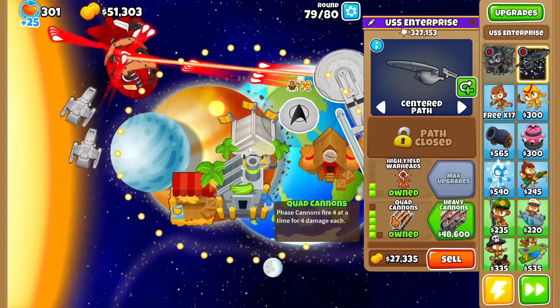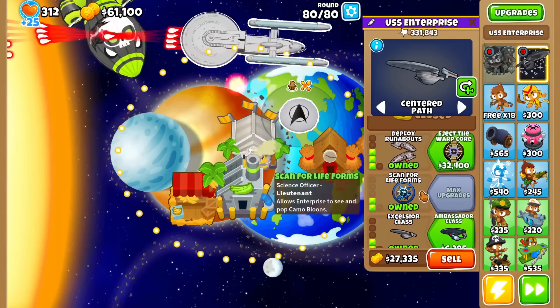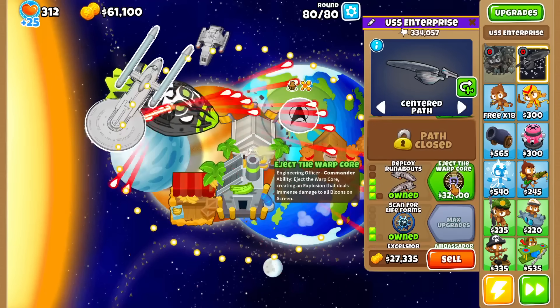So far still cruising along with our 0-2-4-0-3-2-2 USS Enterprise. Let's take a look at the next path of the engineering.